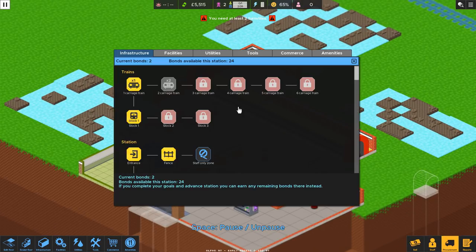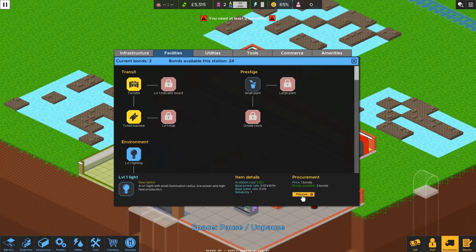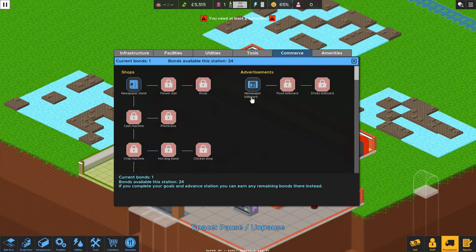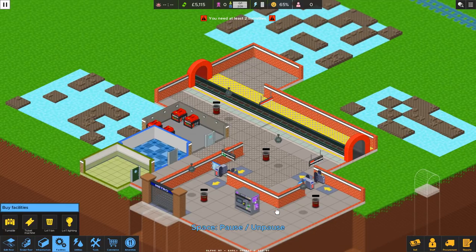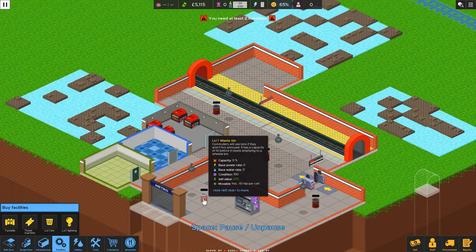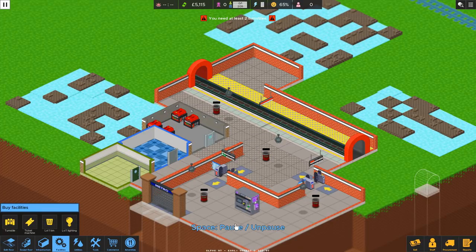Let's spend our two bonds. I think the best investment of your first two bonds is lighting and billboards. So let's put in some lighting and billboards. Okay, the lighting is in. I usually dot my lights around my trash cans — that usually disperses everything pretty well. Lights everything up, and now we need billboards.